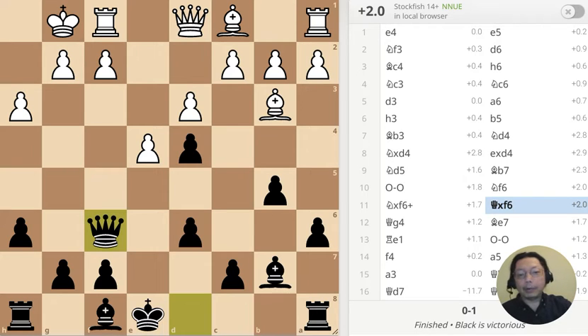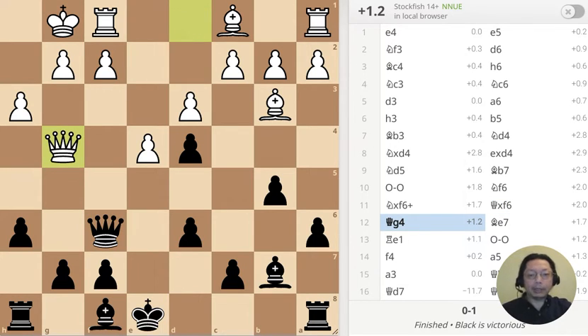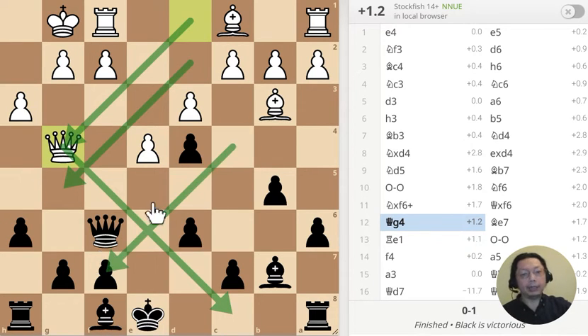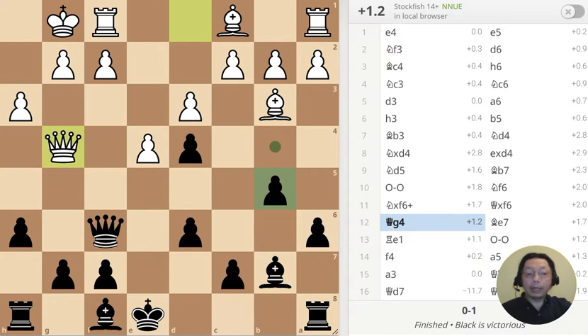White probably should not have traded that one, but it's still not good. Now this is the beginning of the middle game. White takes control of this diagonal, free diagonal, and of course white has control of this diagonal and this diagonal. So really this evaluation is very conservative, it should be higher. Anyway next move.